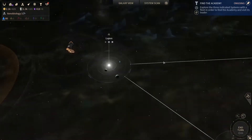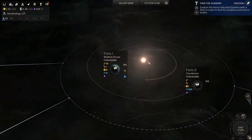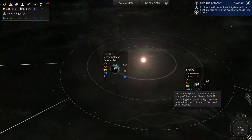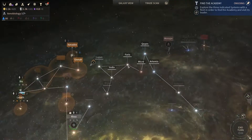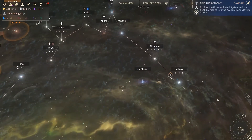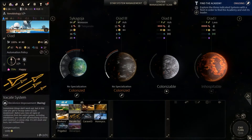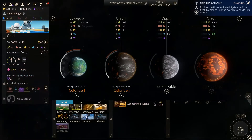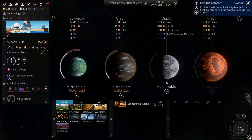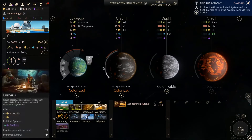I guess we could colonize an extra planet - here that would be nice because it's a lot of science. But these two have mixed anomalies. Let's think about it more. And on the next planet we're gonna go with definitely that. We are happy here. Here we've got permanent monsoon so we probably don't want to colonize that yet.